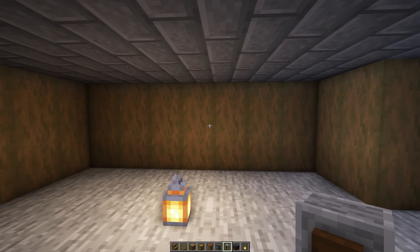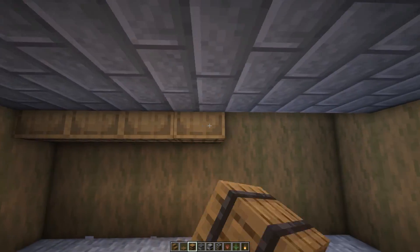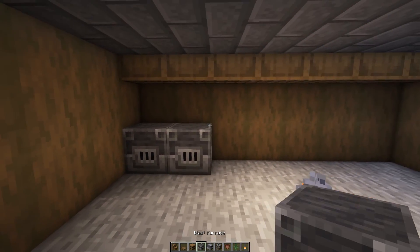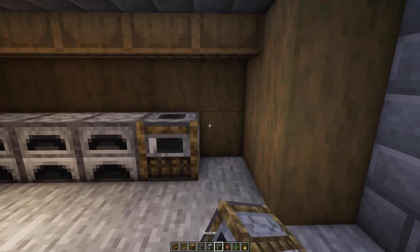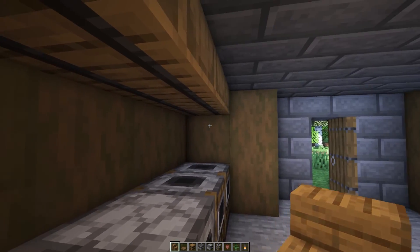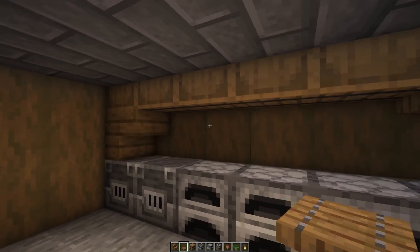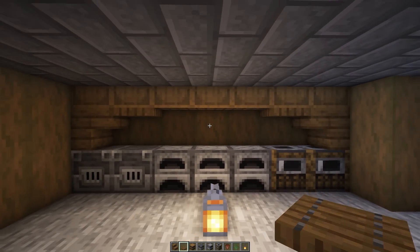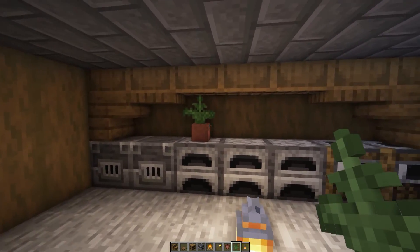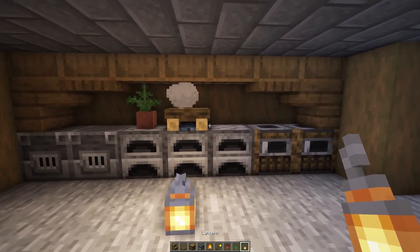Now let's do the smelting wall. Once again let's replace all of these top slabs with barrels, and then underneath let's place in two blast furnaces, then beside that three normal furnaces and then two smokers in the remaining area. Now just below these barrels let's add in a little shelf on either side — place two upside down spruce stair blocks and then coming out from those two spruce trap doors. Now we're just going to add a pot plant on this furnace with a fern inside, beside that place a campfire and make sure to extinguish it, and then to the right of that a lantern.